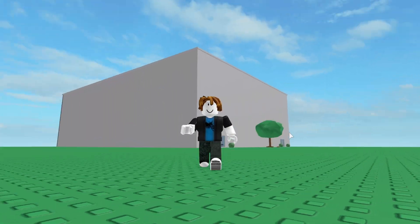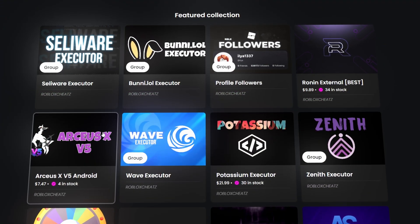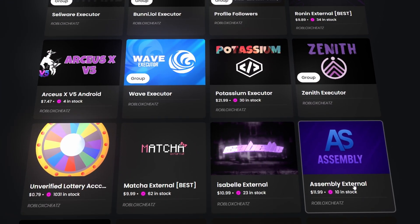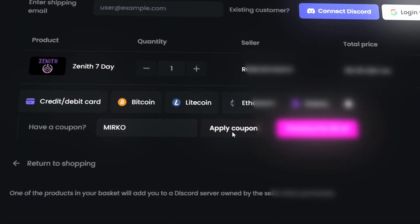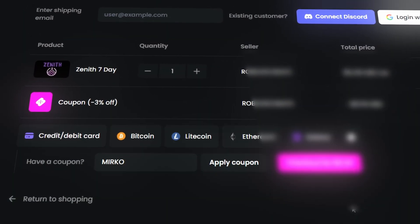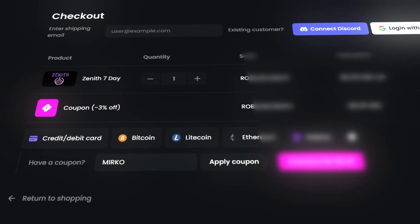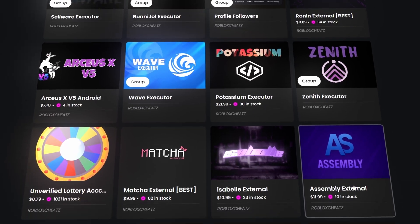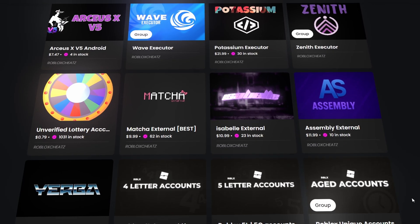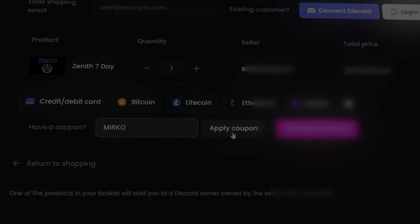Today's video is sponsored by Roblox Cheats. On this website, you can get the best paid Roblox exploits for the cheapest prices — I'm talking about the Wave Executor, Zenith, Cellular, and a lot more all in one place. There is also a lot of stuff that you can get on this website, so make sure you check it out. All the prices are actually cheaper than the original prices that exploits normally have, and with my discount code, Mirko, you will also get another little discount. So now you finally know the best place to get your exploits.